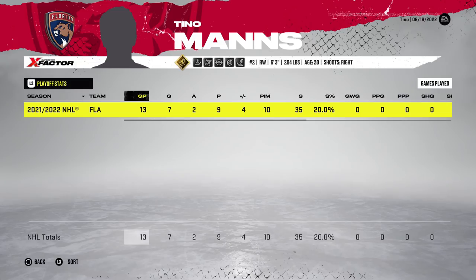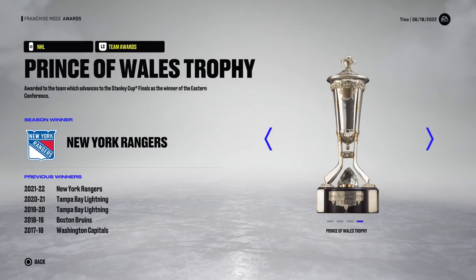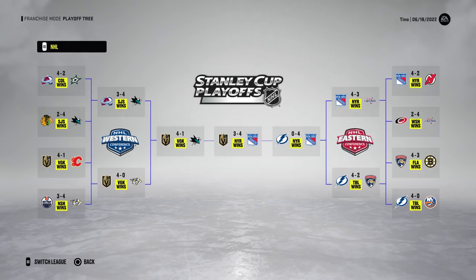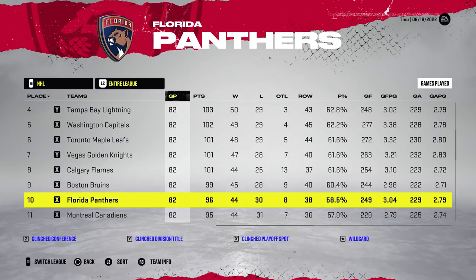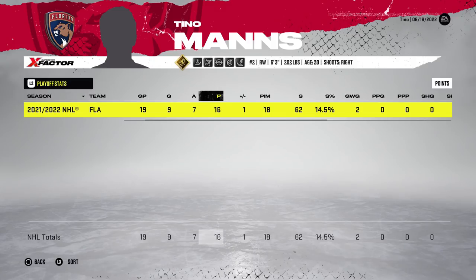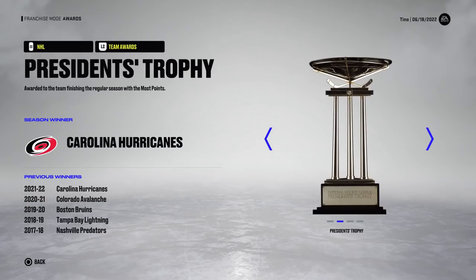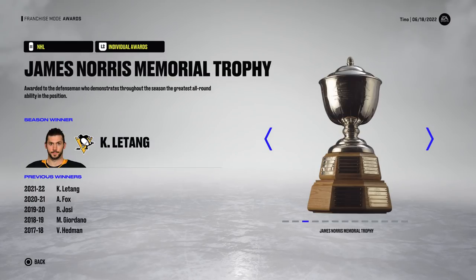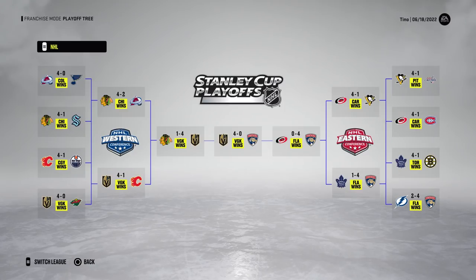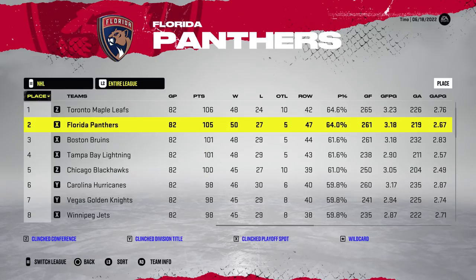46 goals this year and 76 points — a big step up from the power shot player simulation. The Rangers win the Stanley Cup, another Calder for Tino, and another elimination by Tampa Bay in round two. Year seven they finished 10th. Mance puts up 27 goals and 50 points, with 19 playoff games, 16 points, and a 14.5 shooting percentage. The Golden Knights win another Cup — they seem to win quite a bit — and the Panthers face them in the finals but get swept.